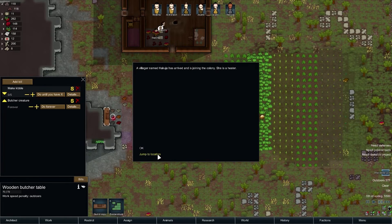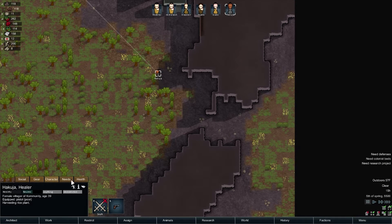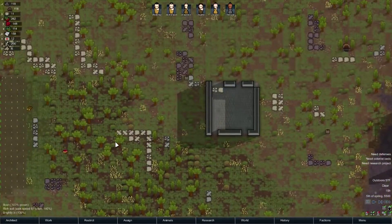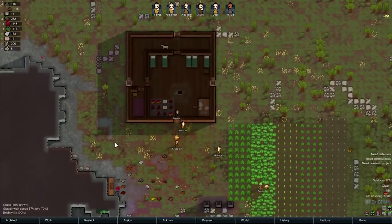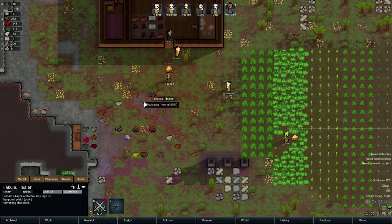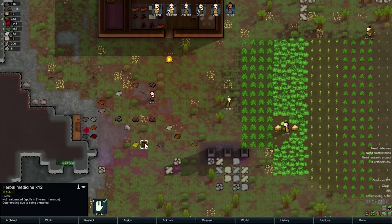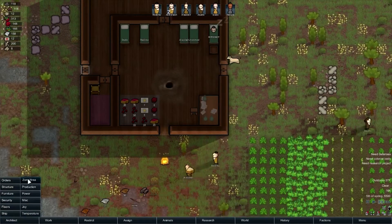Wanderer joins — another mouth to feed. Let's see: Hakuja. Psychically dull, neurotic, steadfast. Can't do dumb labor, can't do social. Pretty good doctor, but I think Alchemist is a better doctor. Hakuja is a pretty good grower, but I don't like getting all these limited people. I was going to name him after someone from the comments, but I don't know if he'll make it that long — he's gonna be the guy I throw into the fire.